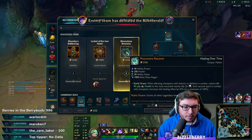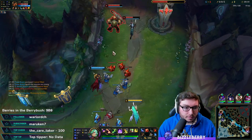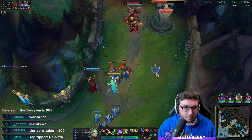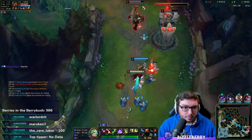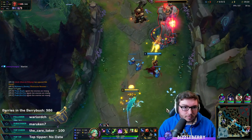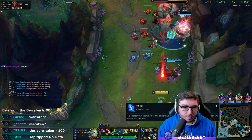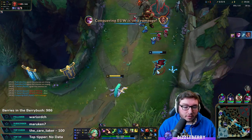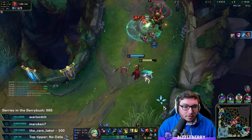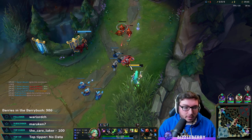Not too far away from Moonstone — 1100 gold to go. Condemn with the silence into root proc — me and Vain are linking up really nicely here.